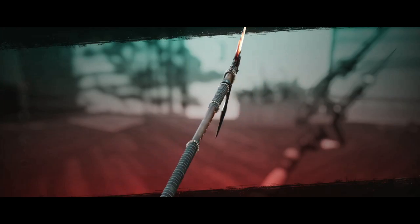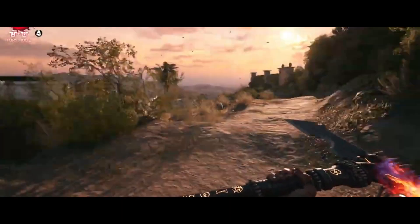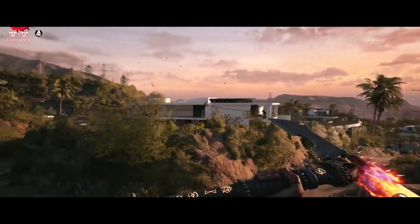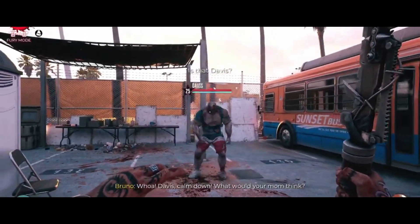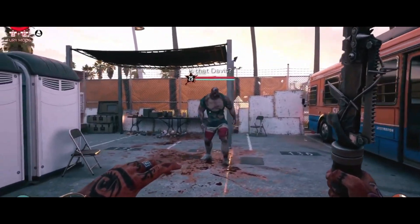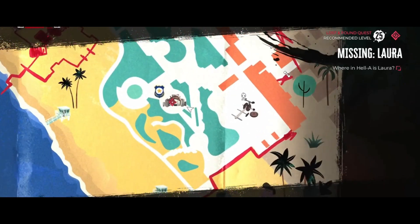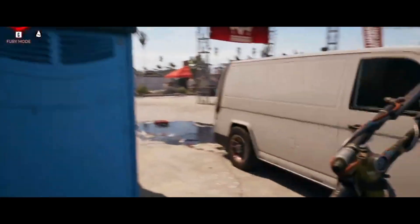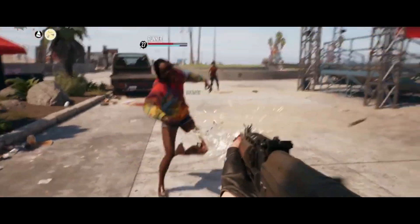Number 5: Electric Machete. Last but not least, we have the Electric Machete. This weapon combines the sharpness of a machete with the shocking power of electricity. It not only slices through zombie flesh, but also delivers a powerful shock, stunning nearby enemies. The Electric Machete is a fantastic choice for those who enjoy inflicting elemental damage while maintaining a fast-paced playstyle. Watching zombies fry is an electrifying experience. Now let's dive into the hidden weapons and uncover the hidden gems in the gaming world.